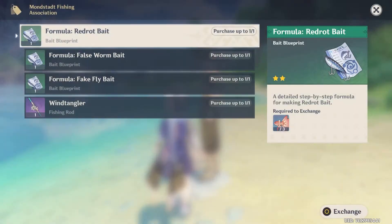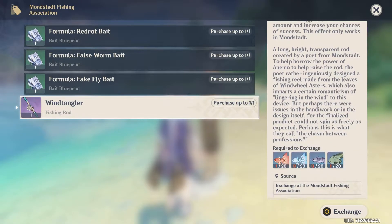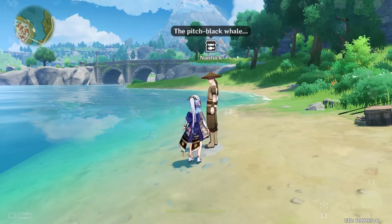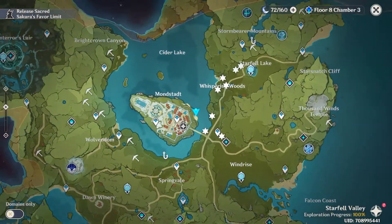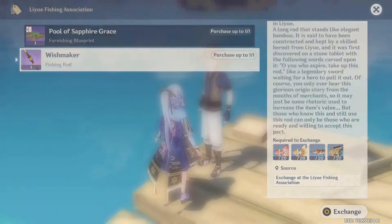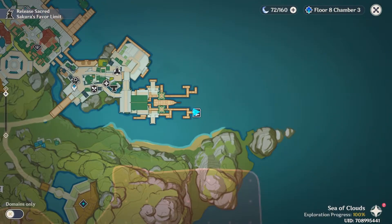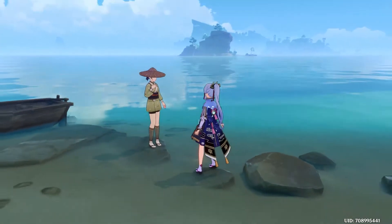Let's talk about the fishing association. There are currently three NPCs that we can find across all the regions for fishing. The first one is located in Mondstadt — we already met this one during the fishing quest — outside Mondstadt near the docks. The second one is located in Liyue Harbor, near the shipping docks. And the last one you will find in Inazuma City, near the waypoint.